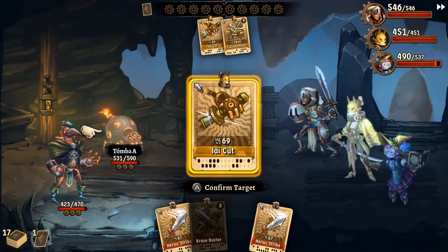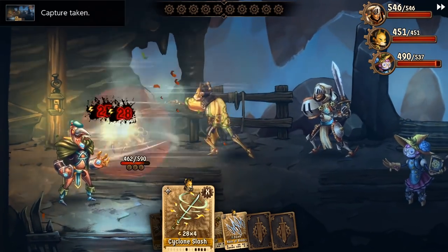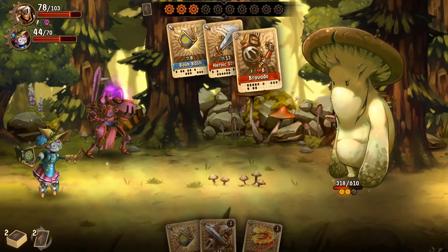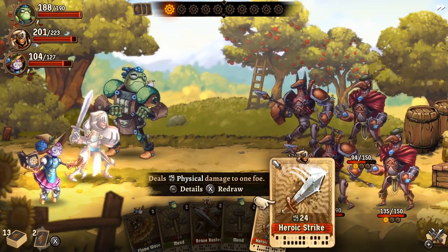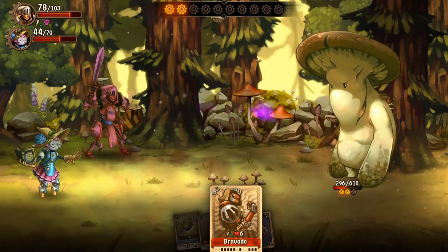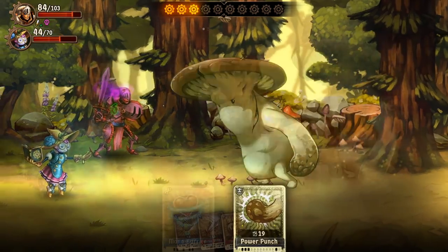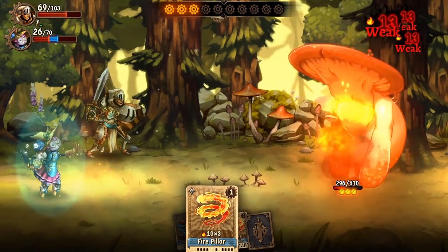Card-based games can be hit or miss, but SteamWorld Quest rises above the junk pile with a consistent sense of balance. The steam pressure mechanic provides the best example. To activate stronger skill cards, you must first build up enough steam pressure points by playing basic attacks and upgrade cards. These weaker skills cost nothing and fill your steam gauge. In the midst of battle, it's exciting to build up resources to unleash that special attack.